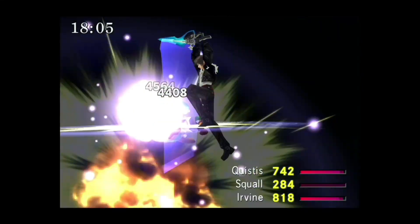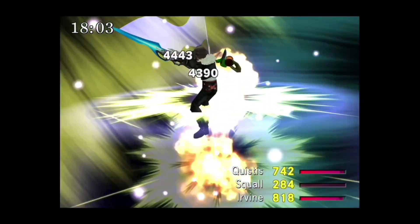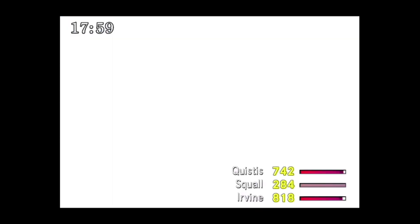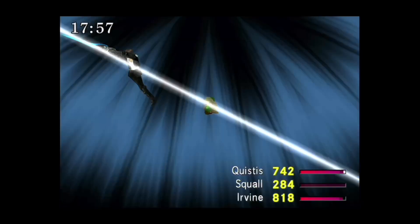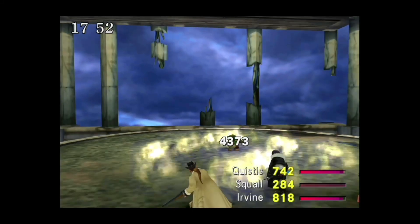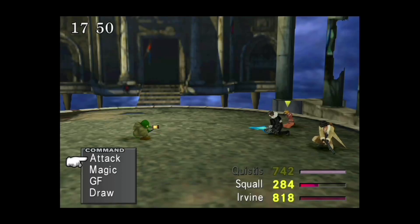Renzokuken and Micro Missiles are the ways to deal with Tonberries for sure. If you've been following my guide and have Lionheart, awesome - if not, just a regular Renzokuken will work, because Tonberries have somewhere between 15,000 and 35,000 HP depending on the level.